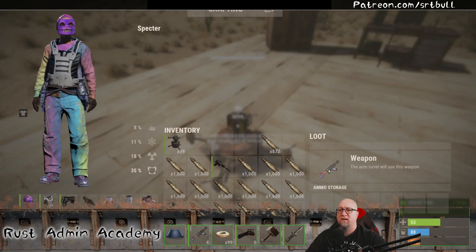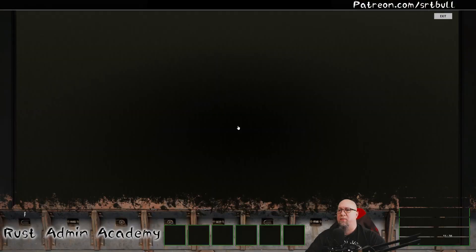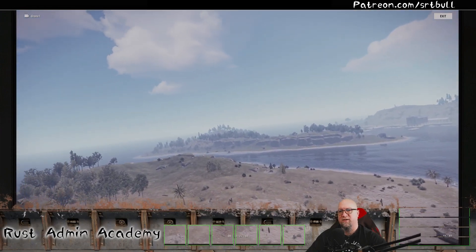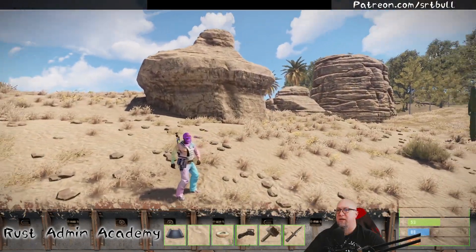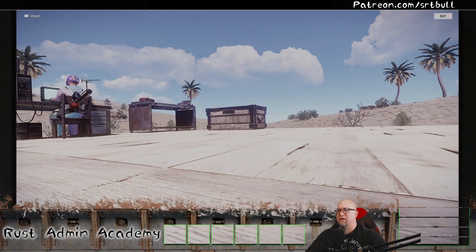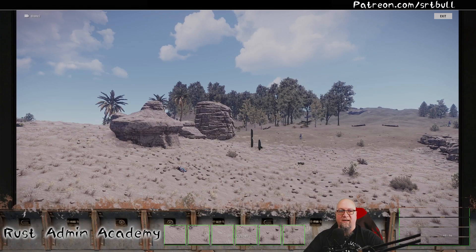Once the turret is mounted on the drone, access the inventory and put a gun and ammo in it. On the back of the turret there's a switch to activate and turn it on. Then go back to the computer station, select the drone, and you can fly it with a functioning turret. You can actually hear the drone and turret. I did crash my first drone and had to build another one, so I've spawned some NPCs outside my base to test the turret.